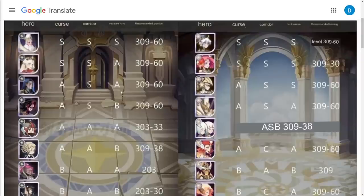Then we get into the Awakened version of Thane — cursed corridor, treasure scramble — remember that rotation: A, S, and A. Again, 30-9-60. Same with Scarlet: A, S, and B in the treasure hunt. Unfortunately as a sub she's being used, but as a primary damage dealer she's no longer being used.